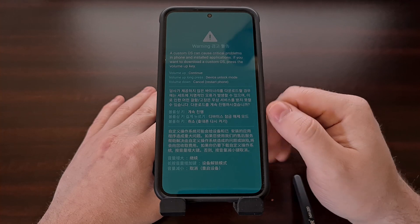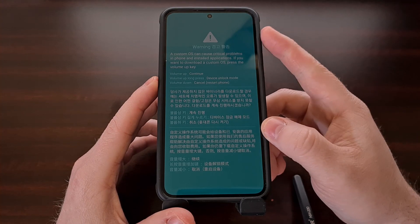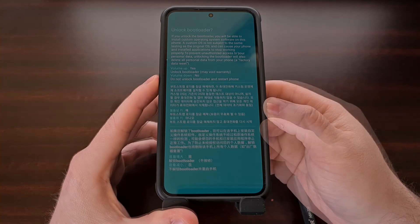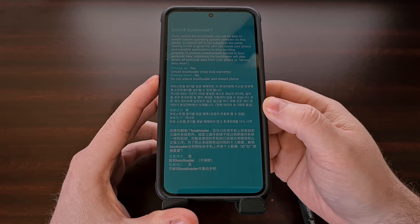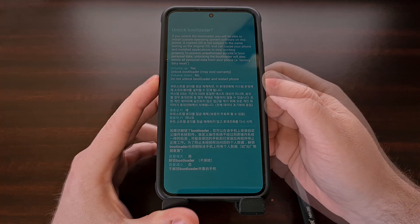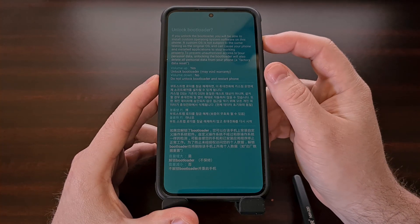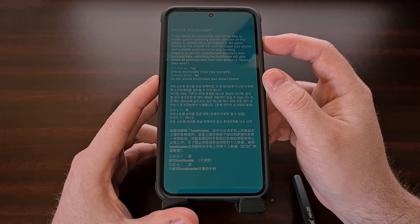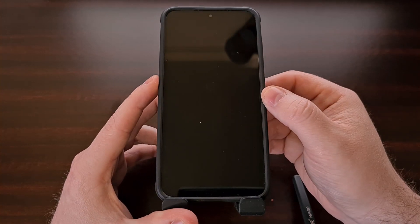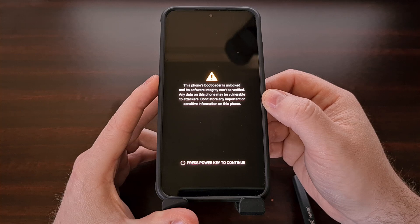Once you see this splash screen here, you can then unplug that USB cable. And now we're going to need to press and hold the volume up button to get us into device unlock mode. After a few seconds, you're going to see the screen flash like that. You should go ahead and read all of the text here so that you are aware of what is going on. Then we're going to confirm that we do indeed want to unlock the bootloader by pressing the volume up button. Note that you can press the volume down button to restart and be taken back into Android. So let's press the volume up button to confirm.